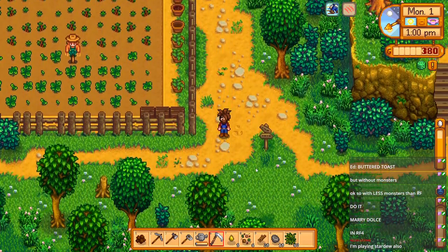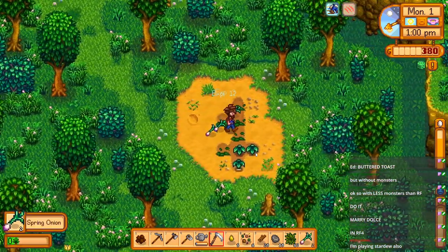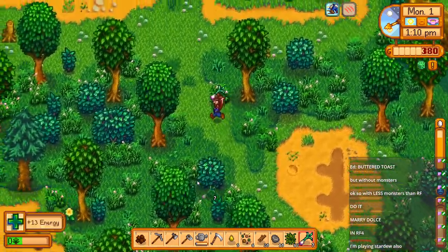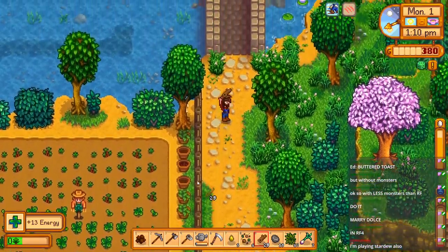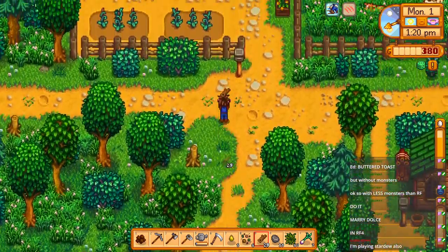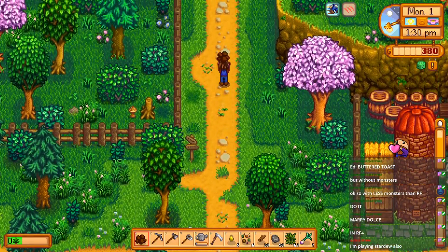For anyone who's played vanilla Stardew Valley, this is going to look a little weird. The mod I'm running adds new people, new areas, changes the layout of the map a bit. It's still very similar to the base game but also very different - they added a lot of stuff but it all fits very well with what's in the vanilla game.